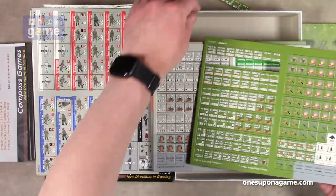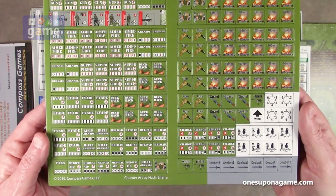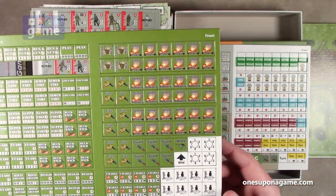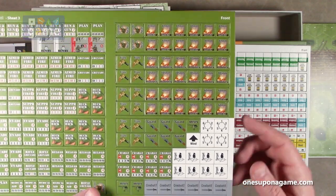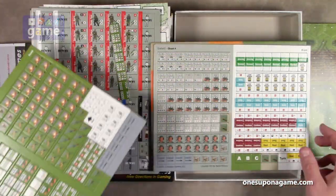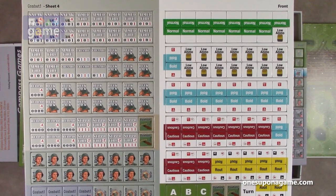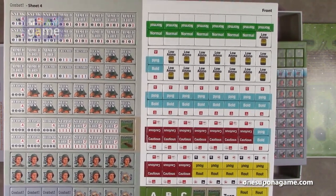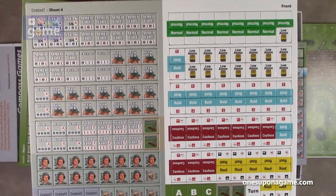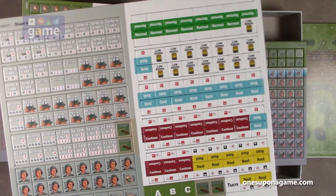There's a sheet of markers for the orders you give your units at the start of a turn: duck back, suppressive fire, grenade, evade, sneak, reload, medical aid, plan. There are also different weapons markers, mortar, directionals, and close combat with a bayonet. Another marker sheet covers aimed fire, duck back, reload, suppressive fire, and unit posture — bold, cautious, routed, normal — which dictates what actions you can take and clearly shows what modifiers are added or subtracted.